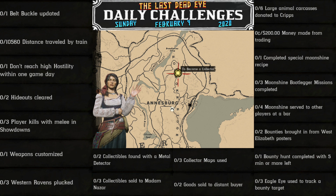Hello once again, hope you're having a fabulous Sunday, February 9th, 2020. Our daily challenges are: one belt buckle updated, 10,560 distance traveled by train, one don't reach high hostility within one game day, two hideouts cleared, three player kills with melee and showdowns, one weapons customized, three ravens plucked, two collectibles found with a metal detector, three collectibles sold to Madame Nazar, three collector maps used, two goods sold to distant buyer, six large animal carcasses donated to Cripps, two hundred dollars made from trading, one completed special moonshine recipe.